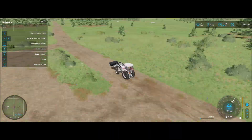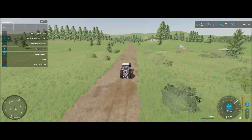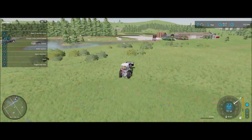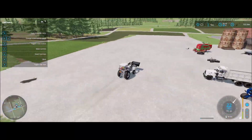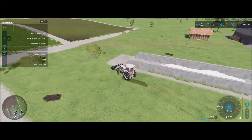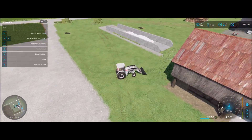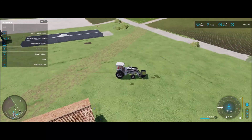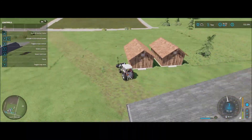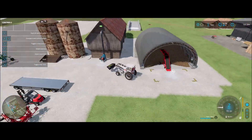The animal trailer is still here waiting for me to get some animals. I'm going to go ahead and scoop up all this loose grass and throw it in a hayloft — I can use it to feed sheep with later. It also makes the farm look a little bit neater, not to have all these little leftover bits of grass just laying around.